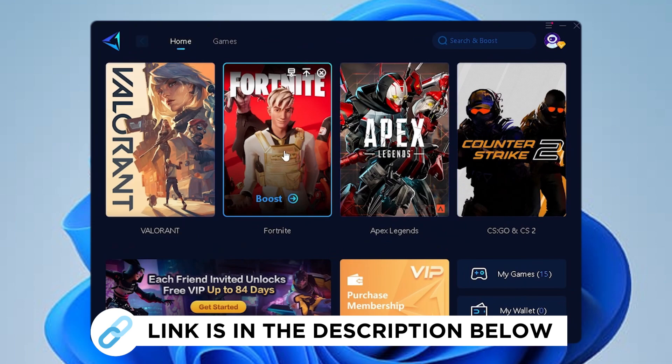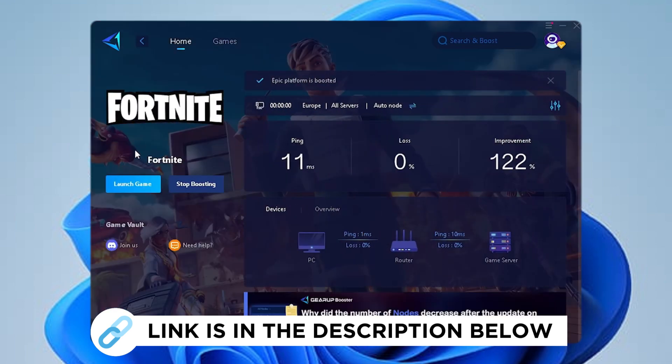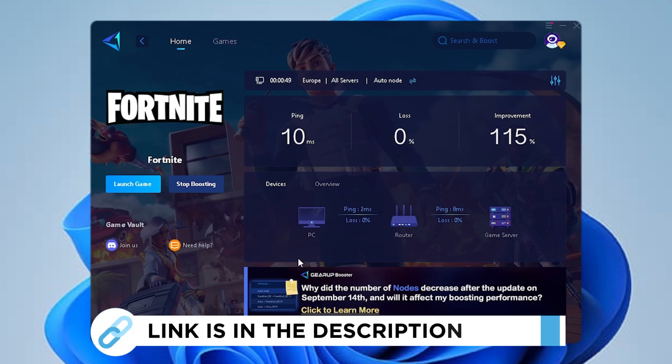I recommend GI Booster, which you can try for free with the link in the description. Launch the tool, select Fortnite, and it will automatically find the best DNS server near you for the least latency — I'm getting only 11 milliseconds latency, which is over 100% improvement. It also actively searches in the background while you're playing and shows you the connection between your PC, router, and game server.